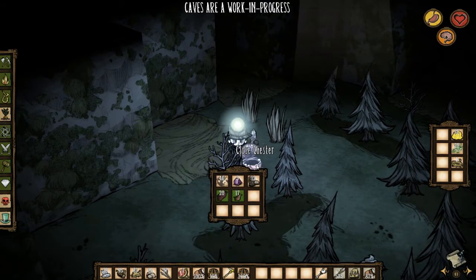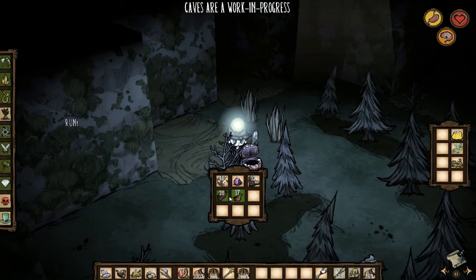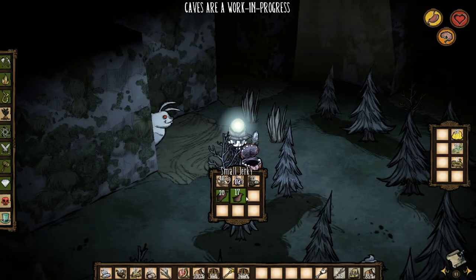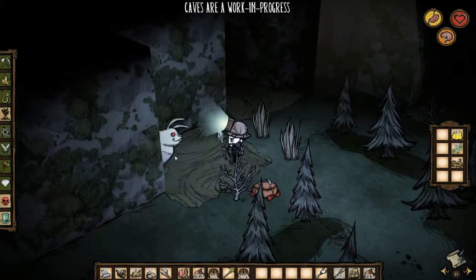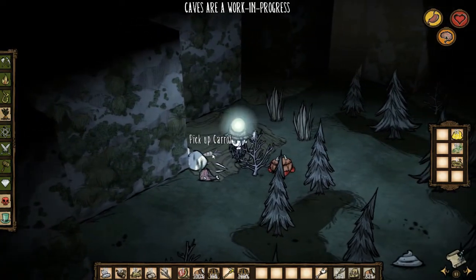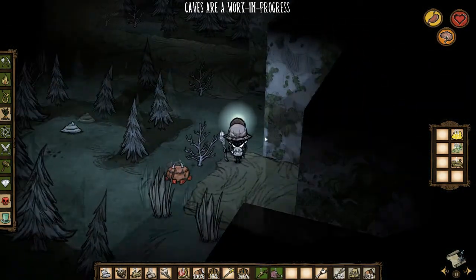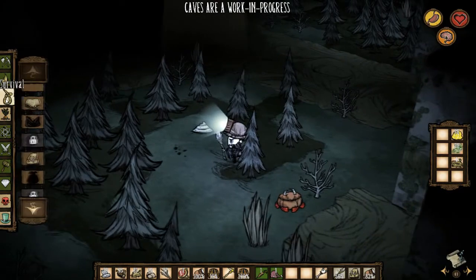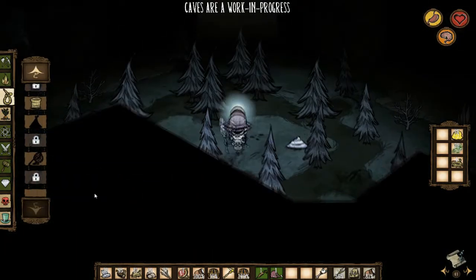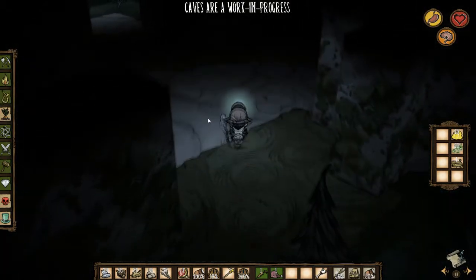Now with rabbit men - they're vegetarians and they think that if you have meat you're evil, so I keep all of my small jerky inside of Chester. You can attack and kill rabbits if you want, and they will drop carrots and meat, and sometimes they will drop rabbit fluff which can be used in the survival menu. We're going to find a little place further in to create a base camp.